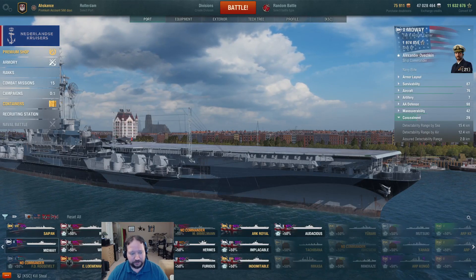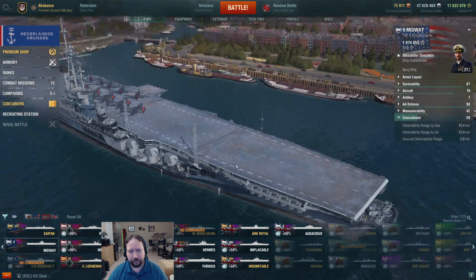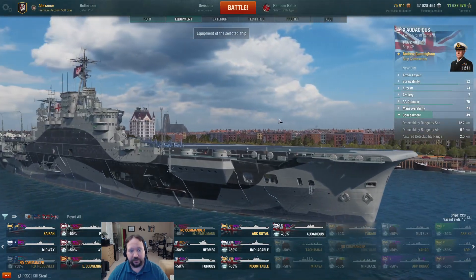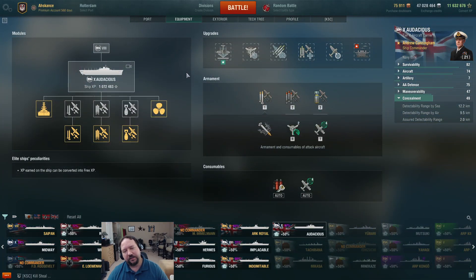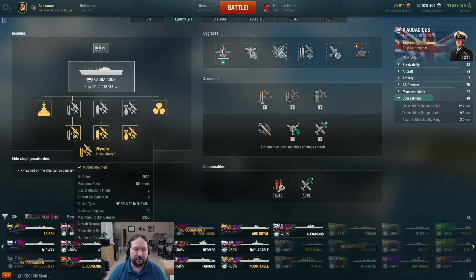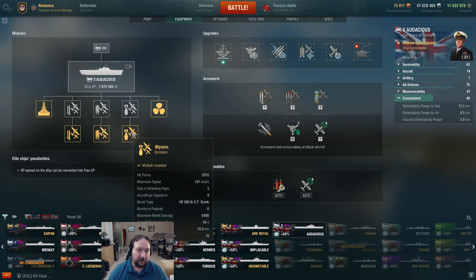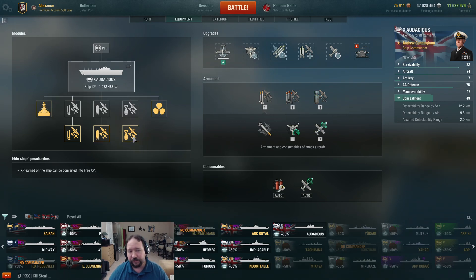Next in the list is the Audacious, so we will do an Audacious game. Audacious is a British CV. British CVs suffer from low pen — 28mm pen on the rockets means she can't pen tier 10 heavy cruisers that have 30mm plate. 41mm on the bombs means she can't pen battleships with larger than 41mm plating. British, French, and US battleships she can rip into; everything else is going to get a lot of shatters, and you don't control where the bombs go — it's a pretty large reticle.